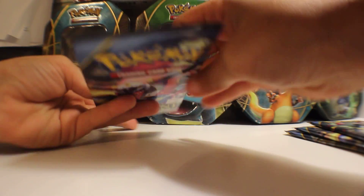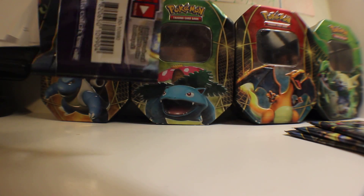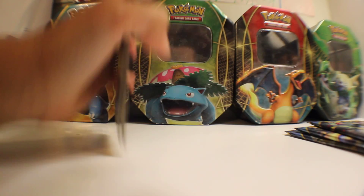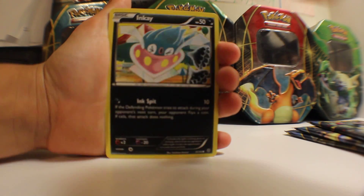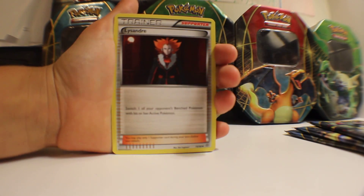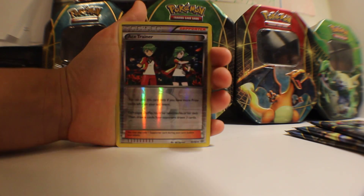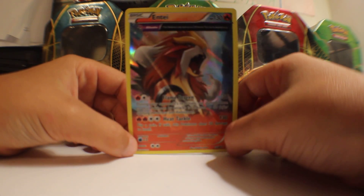Now, onto our Hoopa, our second Hoopa pack. Alright, code card. We have Baltoy Ancient Trait, Relicanth, Inkay, Combee, Audino, Lysandre reprint from the Flashfire set, Flareon, Faded Town, an Ace Trainer Reverse, and our third rare from Ancient Origins is an Entei holo. So, a pretty good card for our first holo. Nice.